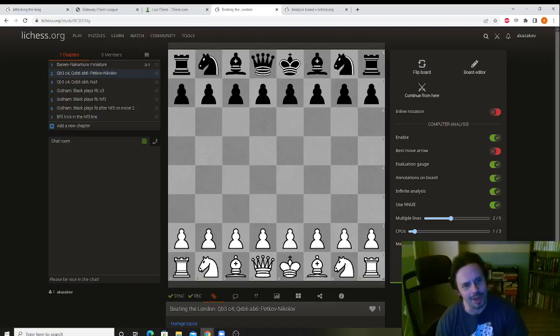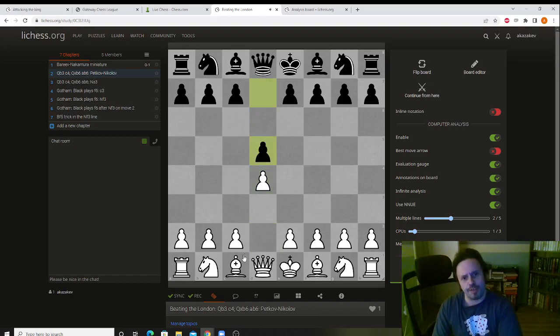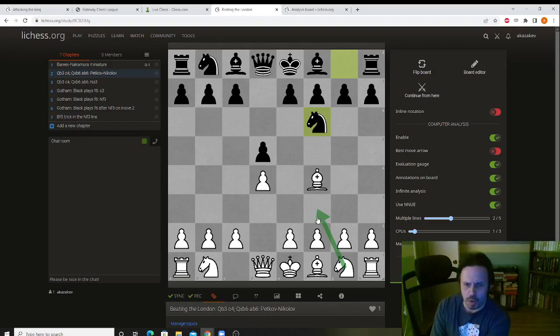Hello everyone, welcome back. Today we're going to expand a little bit on the London, specifically on what we talked about in the last video. We're after d4, d5, bishop f4, knight f6. If White goes for the setup with e3, c3, and knight d2 — which is the setup I will probably recommend to those of you who don't want to memorize too much — on the grandmaster level they tend to play knight f3 a little bit earlier, but there is a little bit more memorization involved. So if you want to avoid it, you want to play this setup.